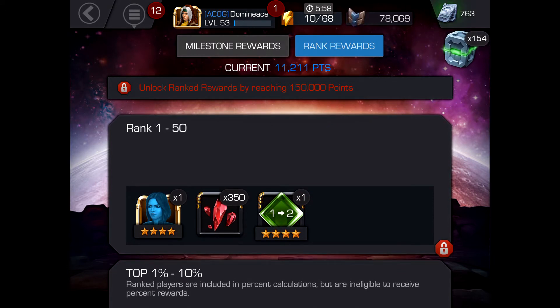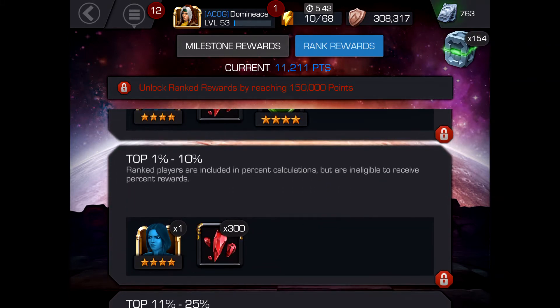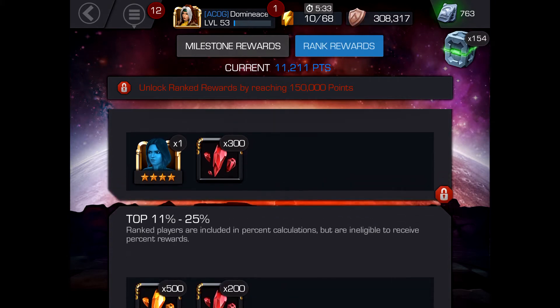When it's a less-desired hero — like X-Force Magneto last time — he went for as low as 1.7 million. You have to gauge community interest to determine how far you want to go. To really get into the top ranks, you're aiming for the top 1 to 10 percent, and with Quake you're probably looking at 4.5 to 5 million points.